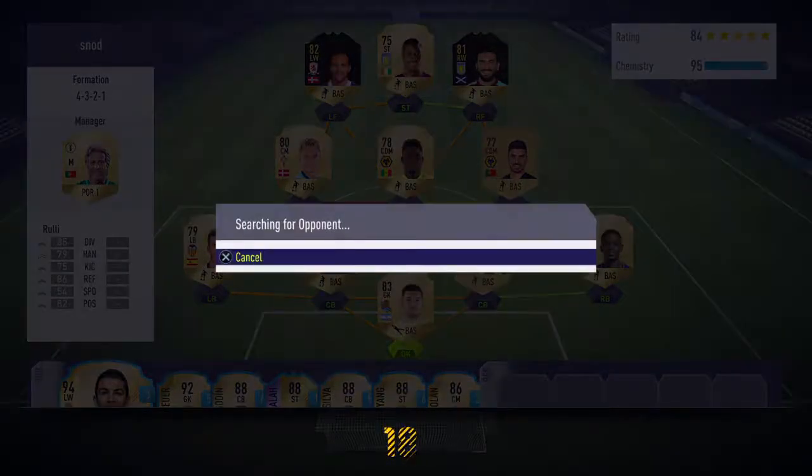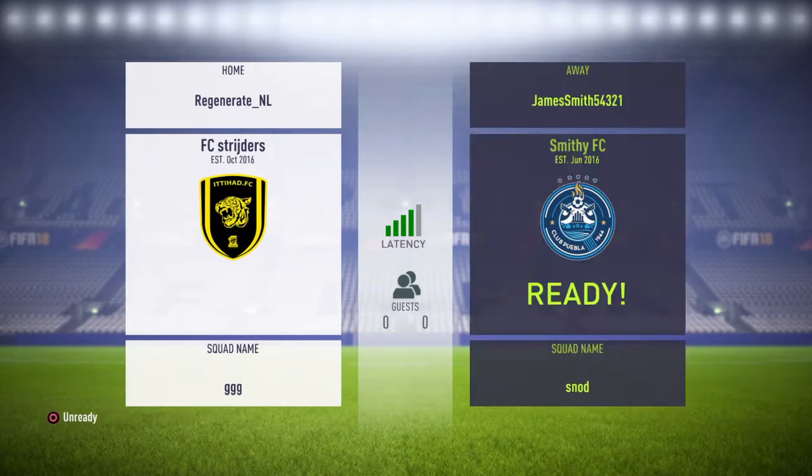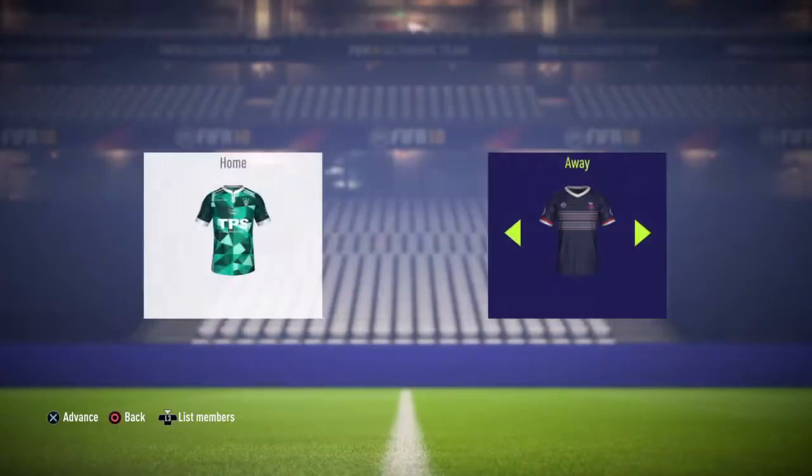Right, second game now. Let's see if we can continue the form from that 3-2 victory in the last game, where Robert Snodgrass scored a perfect hat trick — a right foot, a left foot, and a header. The header was to win the game as well. You wouldn't expect it from someone like Robert Snodgrass, but like I said, best winger in the world.